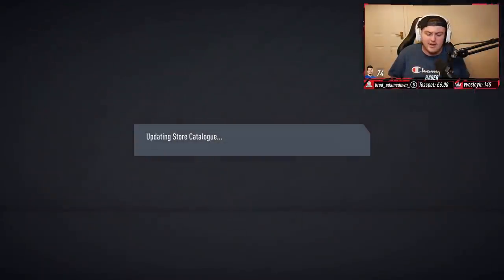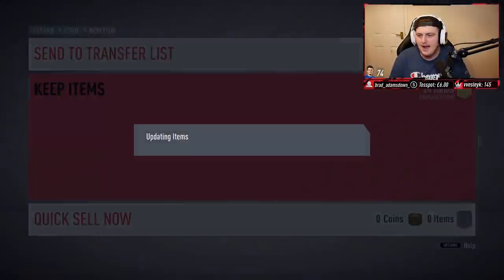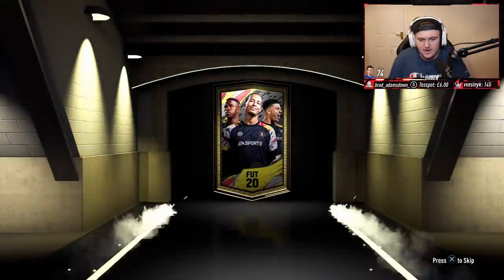The silvers in these packs are always great, but no one really cares about them right now. It's only when SBCs require silvers that anyone looks in their club for silvers. We'll take the Jumbo Premium Gold Pack consumables and move on to see what we get in the Premium Gold Players Pack. These are never good for me in Squad Battles — and no, we can't change it this week. On to the next set.